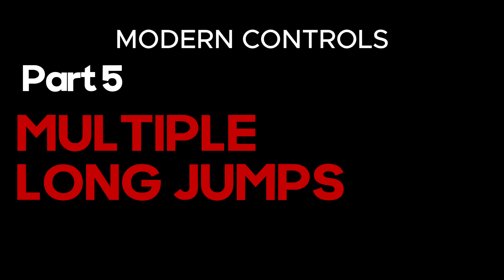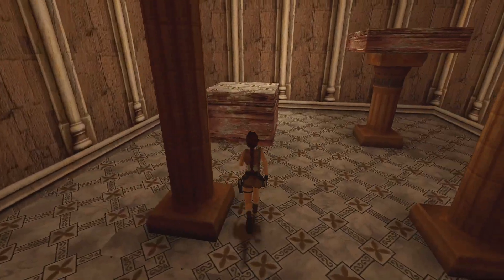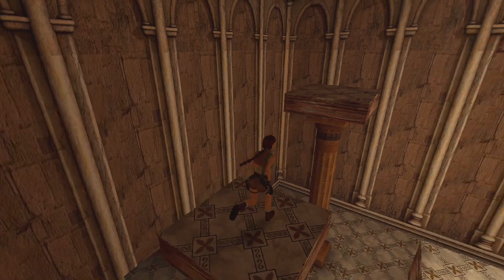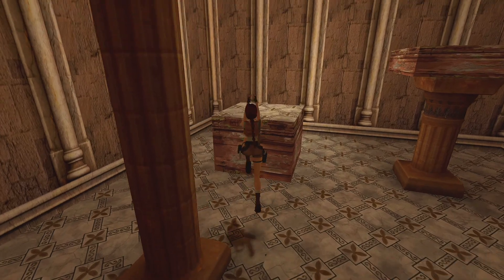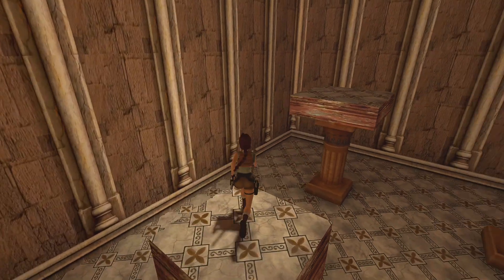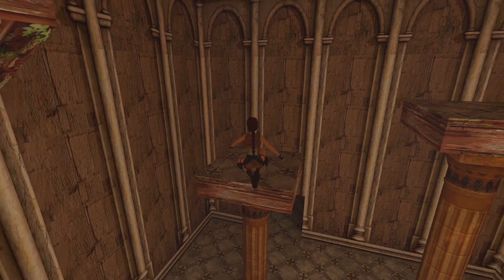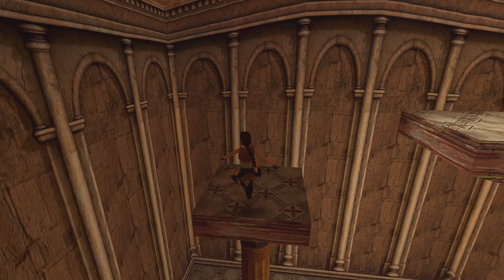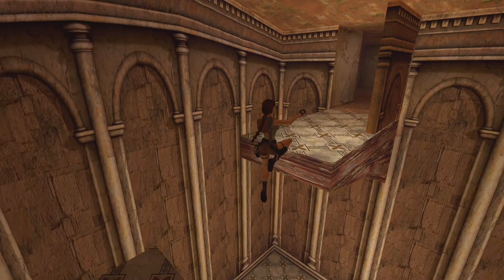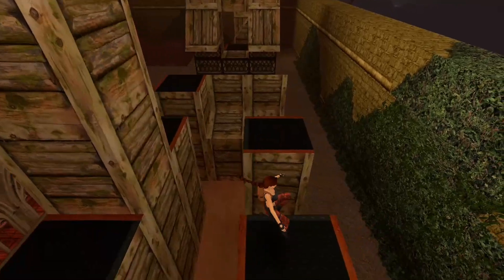Step five: multiple long jumps. After a long jump, if Lara keeps running as soon as she lands, every two steps she makes another long jump. If you need to reach a secret, you have to make sure she takes at least two steps before making the next jump. It's crucial to control the camera because Lara will jump towards the camera direction. Always ensure those two steps every time you land to be able to make another long jump.